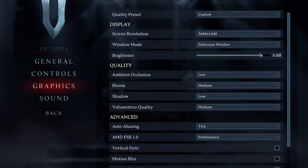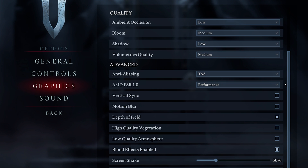The brightness option below will not affect your performance, so set this to your personal preference. In your quality settings, set the ambient occlusion option to low, bloom to medium, shadow to low, and volumetric quality to medium.